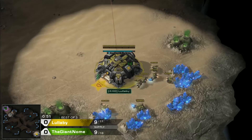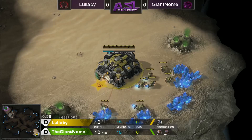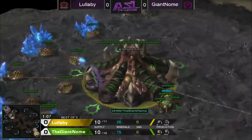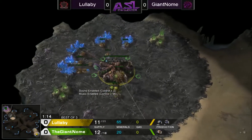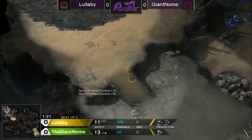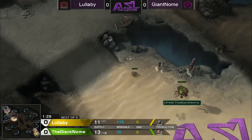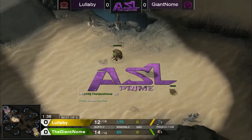And in the top left position, in the green, in the Zerg, from 440 Gaming as well, we have the Giant Gnome. You've got a pretty far spawn distance. The map itself tends to lend itself towards macro play more so than early rushes, because it's got a pretty defendable second, depending on what your build order is.